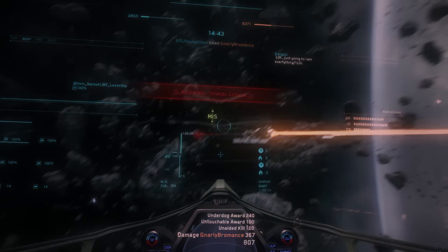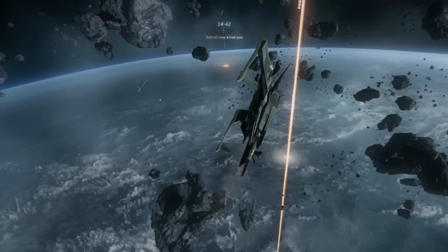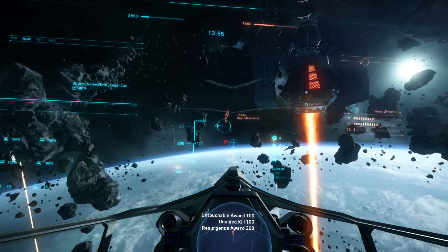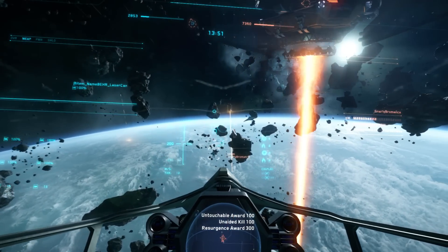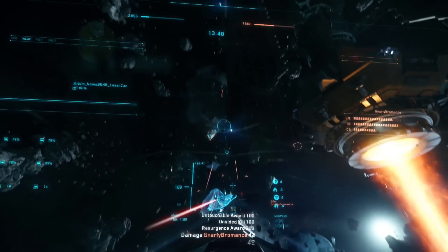Like most other Mustangs, it comes with two TR2 engines and eight TR1 maneuvering thrusters. The ship is fairly maneuverable, but it doesn't feel significantly better than others we've seen to this point.